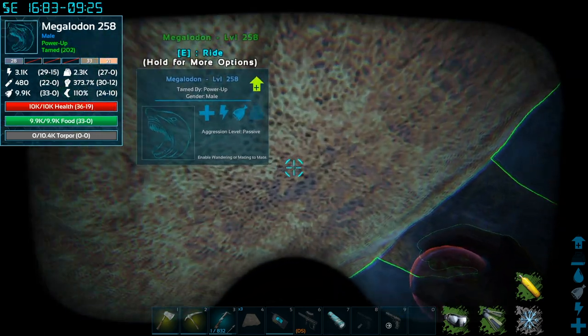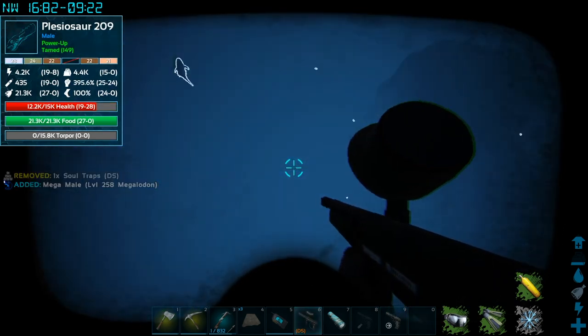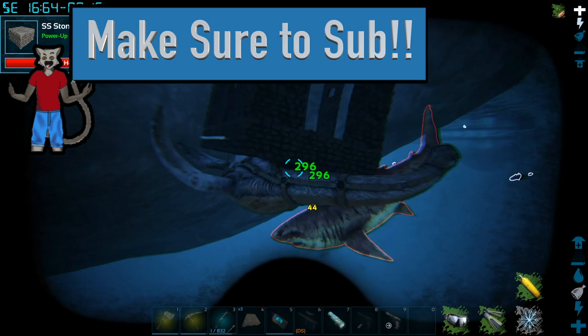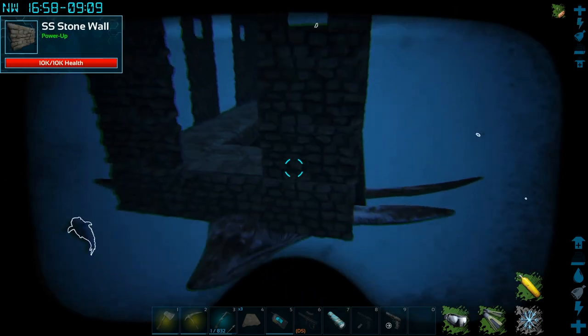The Plesi is on passive, which is extremely important. I have the ability to use Pokeballs, so I'm going to use those. We got hit by something — there's a shark killing us, so we're going to kill that shark really quick. That shouldn't be too hard.